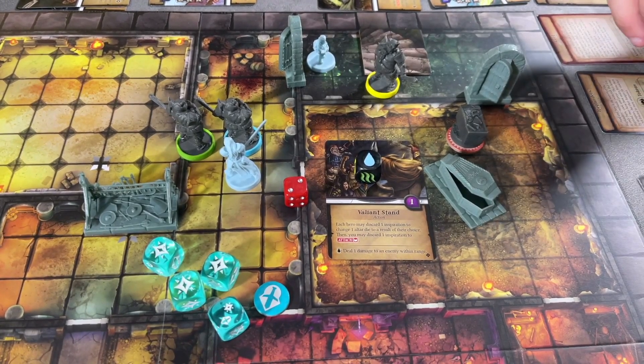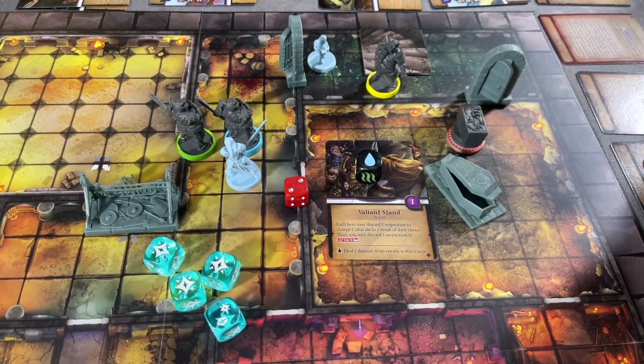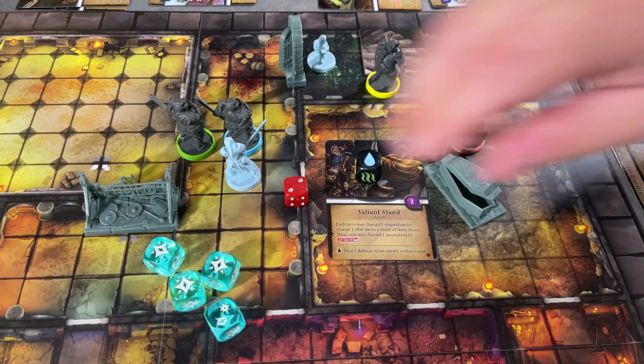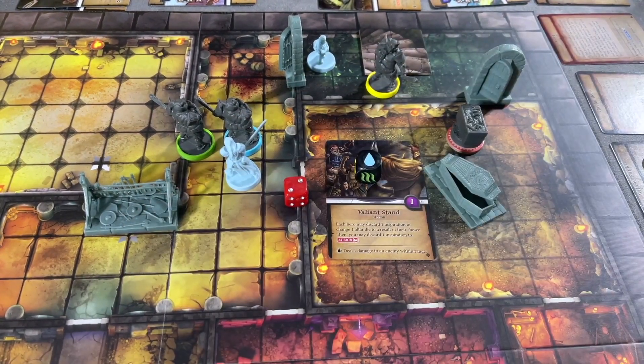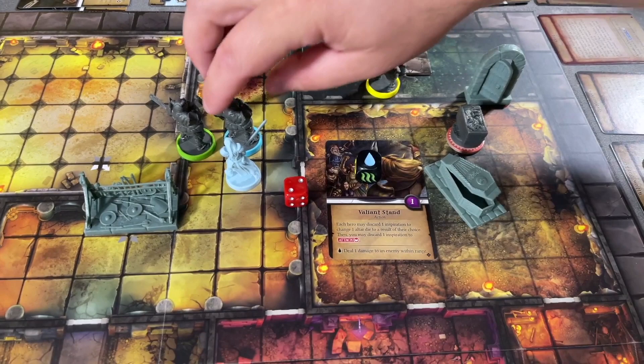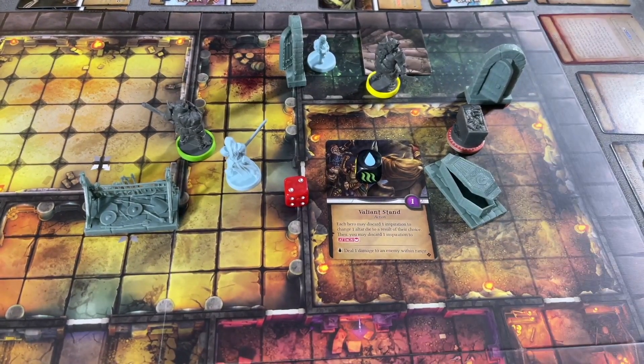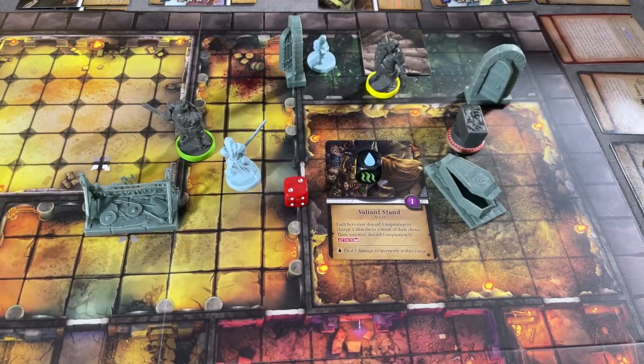Because we defeated him we get a supply — so we don't have two but that's okay, I'll take one. The focus goes away because we used it to do the damage. Now we're going to use the water ability: deal one damage to an enemy within range. The blue one's gone, but this guy is in range, so we're going to put a damage on the green Ragak — which is good because he's the one with armor. We're going to re-roll.